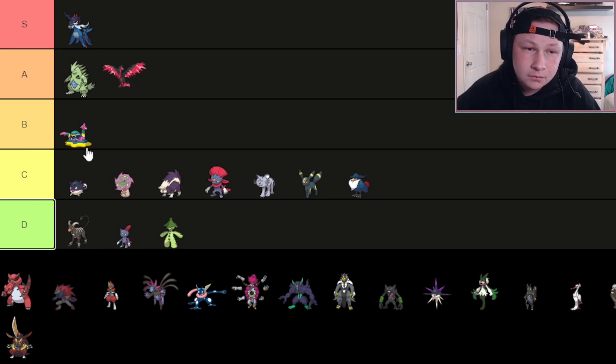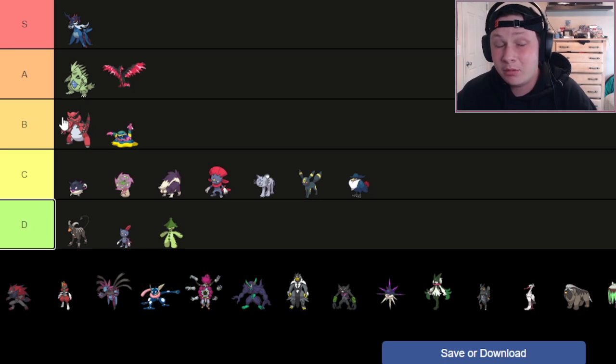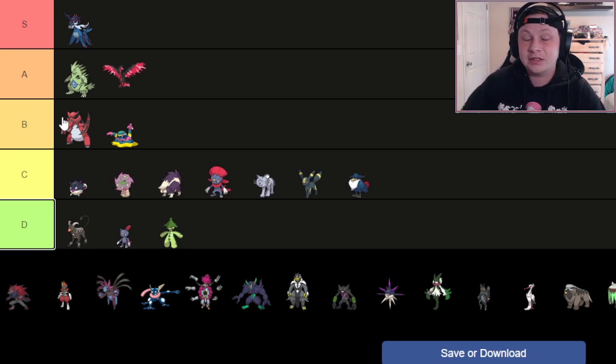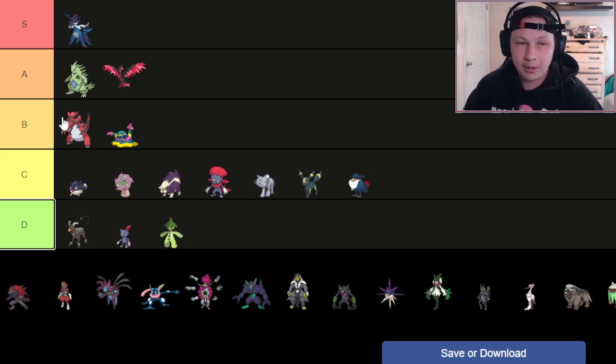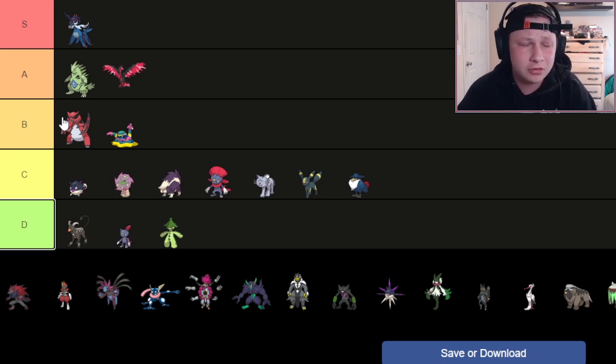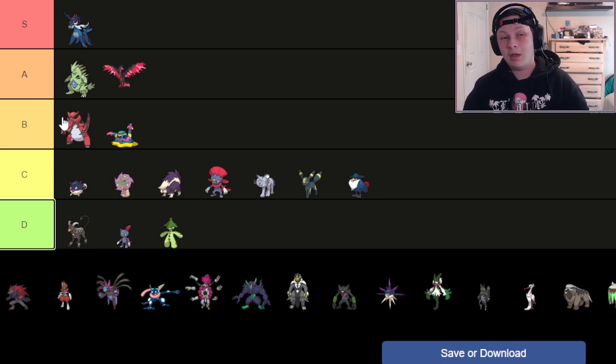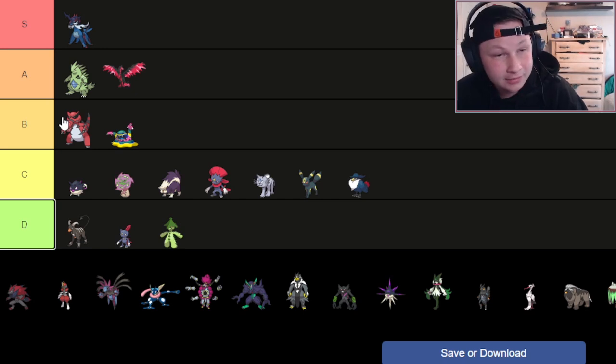Next up, we have Krookodile — going into B tier, not D tier. Krookodile would be an A tier Pokémon if it kept Knock Off, and that's the only thing holding it back. Its defensive typing, bulk, offenses, ability to set up Stealth Rocks, coverage, Bulk Up capability, and ability to be a Moxie Sweeper or Intimidate Pivot with Rocky Helmet or Leftovers — it's a really incredible Pokémon. Losing Knock Off is tough, and it also lost Darkest Lariat, so its best Dark STAB is now Crunch, which is usable but not the worst. That's why it's in B tier.